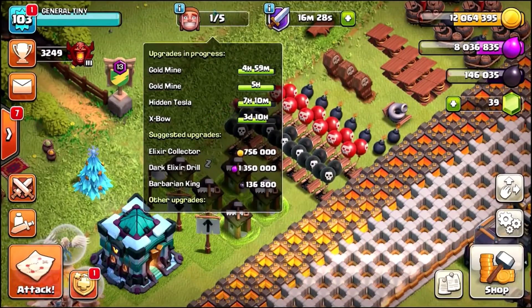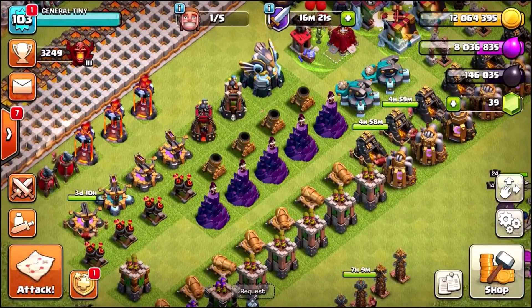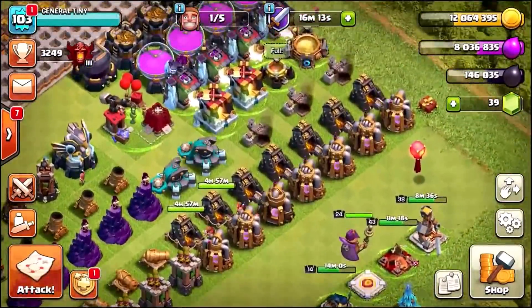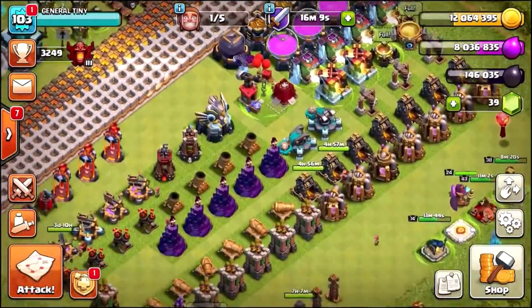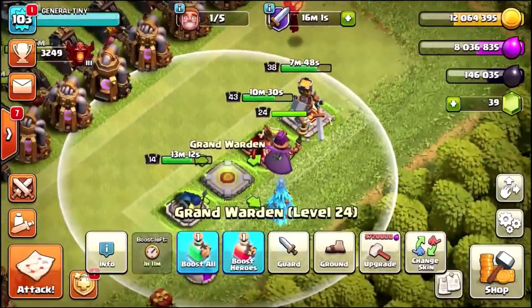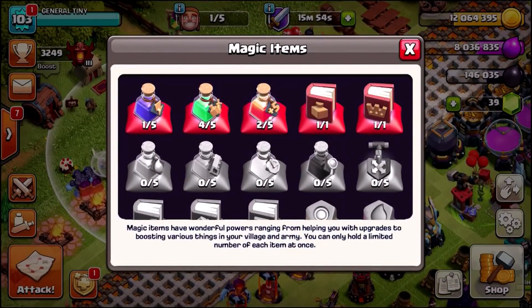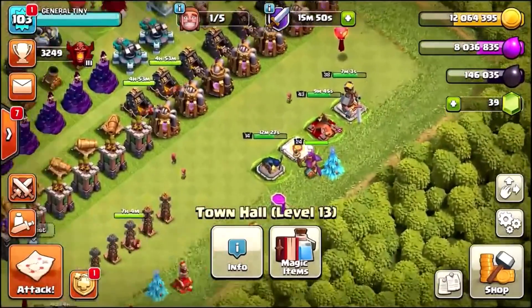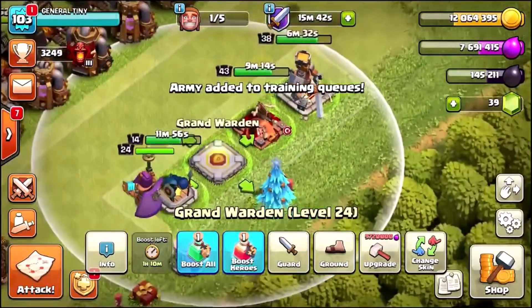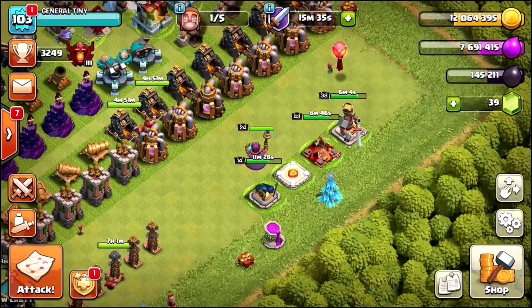Right now we've got a single builder free, which means we're going to have four builders free to do some crazy upgrades. I think what I'm going to do is start upgrading all the lower level defenses — the ones which only take a couple of days — so we can really start to upgrade this base fast. I'm also going to go for a warden upgrade because he is level 24 and I want to get the new level 25 ability. We've also got a book of heroes which is really going to help. I need to raise another 2 million elixir, then we'll upgrade the warden, drop a book of heroes, and unlock the new ability.